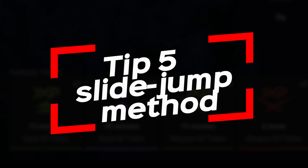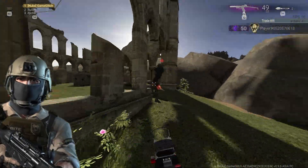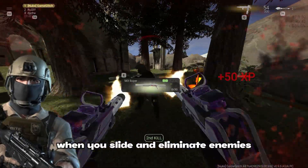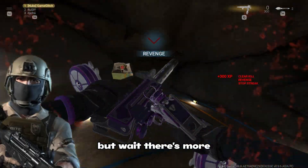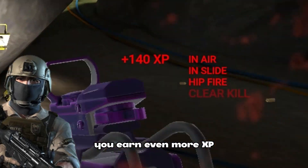Tip 5: try the slide jump method. Are you ready for a cool move that gives you more XP? It's called the slide jump method. When you slide and eliminate enemies, you earn extra XP. But wait, there's more — if you jump and take down enemies while you're in the air, you earn even more XP.